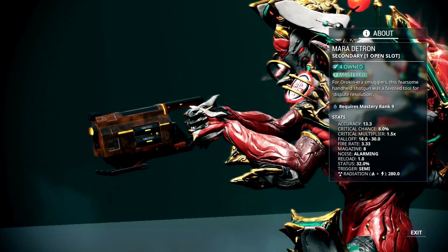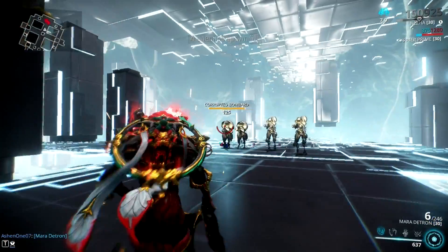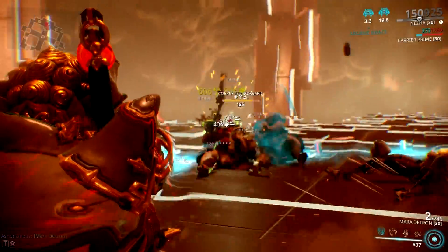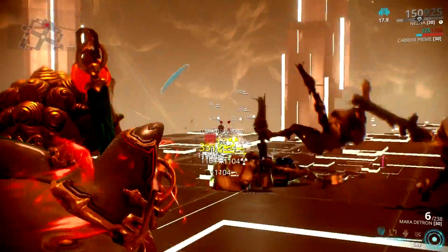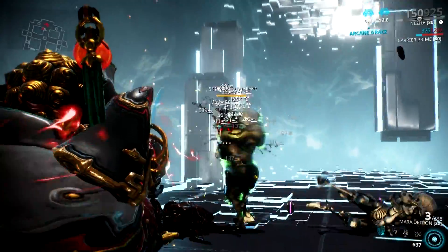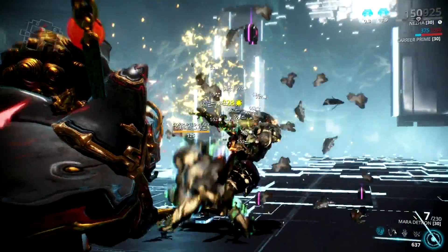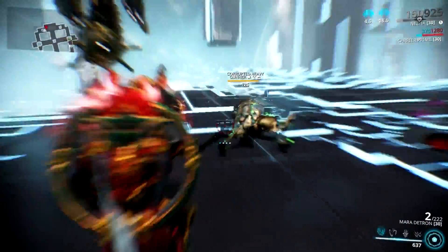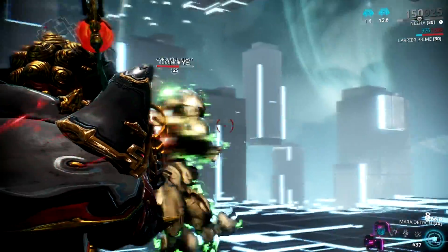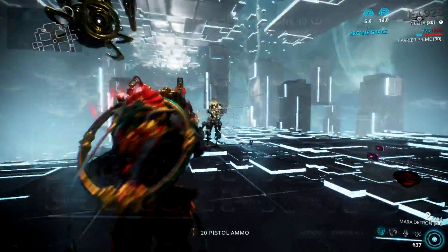However, these negatives are manageable by using the right Warframe for the job or installing the necessary mods. A Rivenless Mara Detron can melt enemies like level 125 Corrupted Bombards with ease because, first, it has innate radiation damage which these types of enemies are weakened to, and second, because of that very high status chance, it can strip their armor and deal more damage. Same goes for level 125 Corrupted Heavy Gunners — it may not kill them as fast, but with a few shots we can strip their armor away and the damage output is pretty decent against these enemies also.